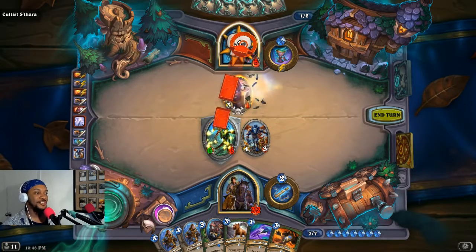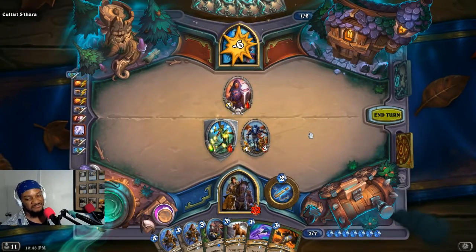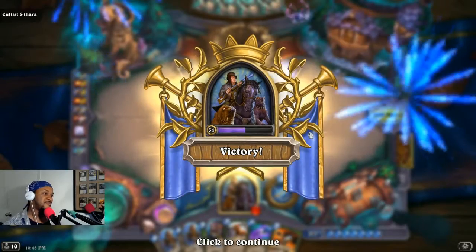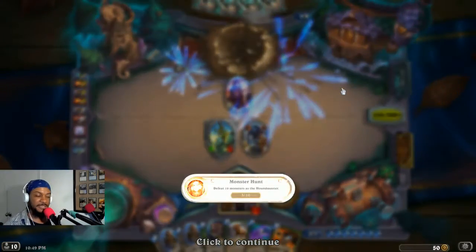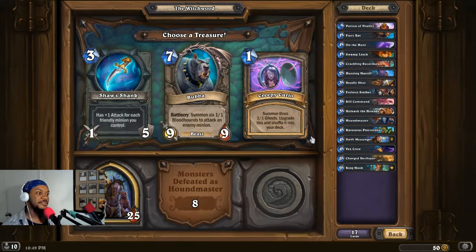It ruined the cool thing I wanted to do — I wanted to do a cool thing. It makes me sad. Creepy Curio: summon three 1/1 ghosts, upgrade this and shuffle into the deck — that sounds like fun. But then there's Bubba: summon six 1/1 Bloodhounds to attack an enemy minion. And then the Shank Shaw — has one attack for each friendly. I think I'd better go Creepy Curio.